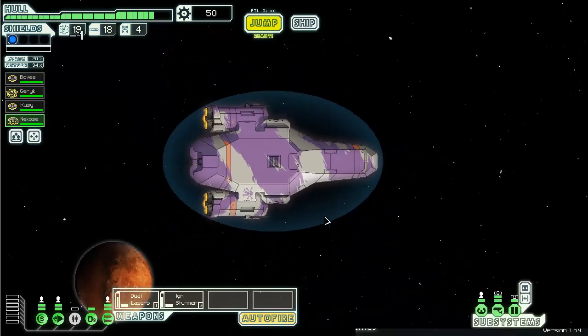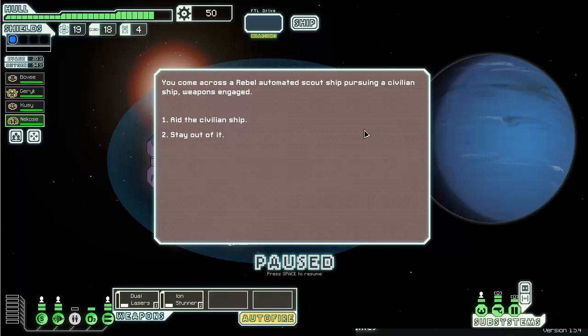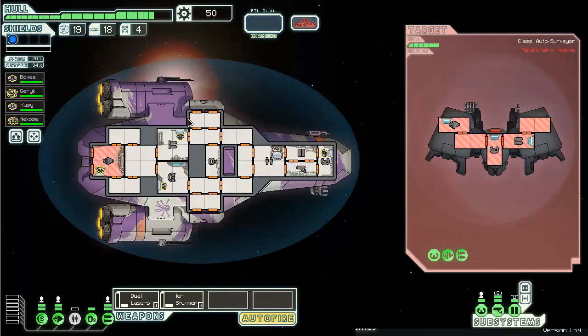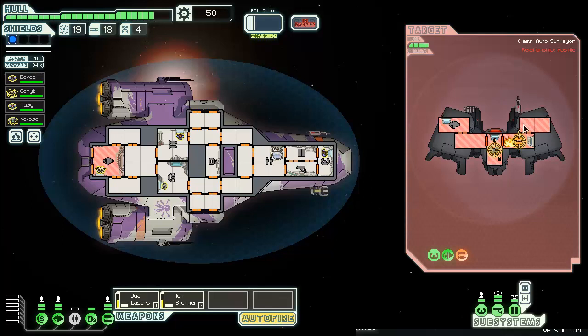I got a shield specialist now. Let's go to the store. Aid the civilian ship - wait, this is just a drone. I could ion stun your helm, probably won't do it. He's got one of these three-charge launchers. You just have a single laser which is what the Kestrel B starts out with. It looks almost identical to dual lasers - only not quite, it's a little bit less chubby.